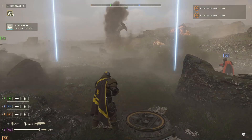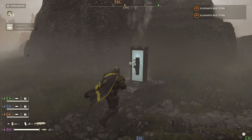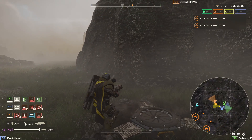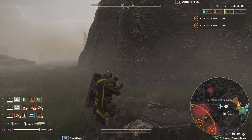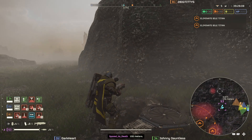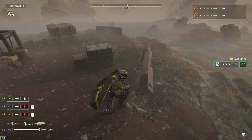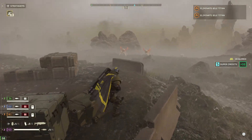Alright, got a Commando. The airburst does come with a backpack. We can hit the small bug hole and then go down to the other bug holes and go for the titan. The guy's coming in, let's go.